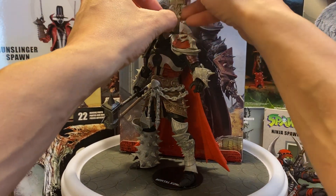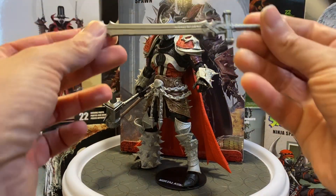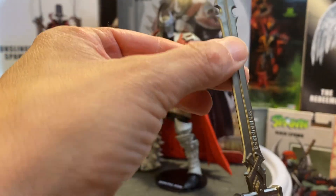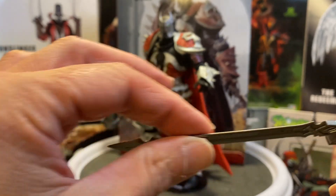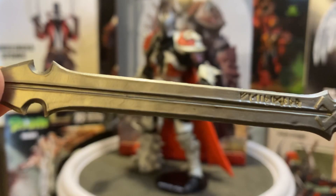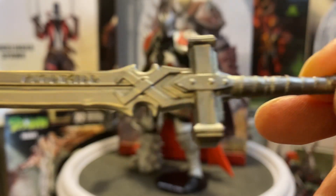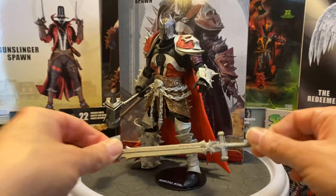Let's take a closer look at some of the weaponry that Medieval Spawn has. He's got this sword here — I'm just going to be careful taking it out. It looks absolutely awesome. It is kind of wobbly — it's a little thin on the plastic and has a softer plastic feel — but you can see all the detail: some hieroglyphics, some runes, really nice detail on the hilt. Very nice looking sword.